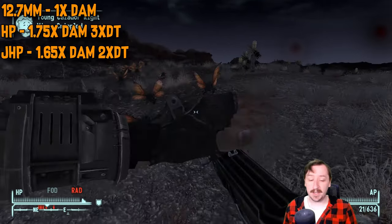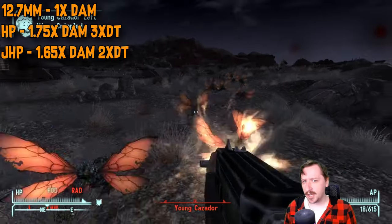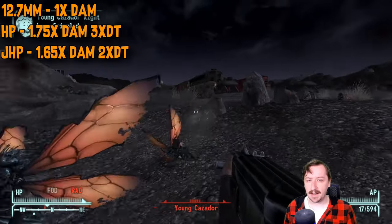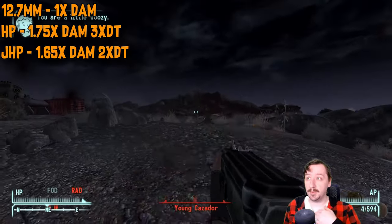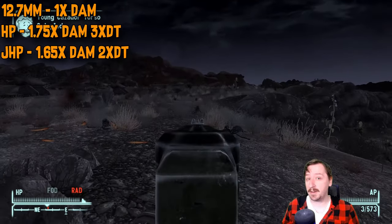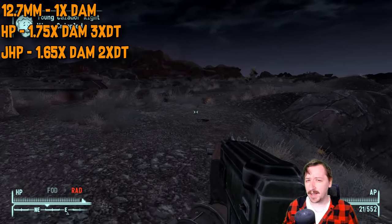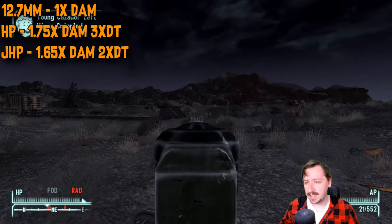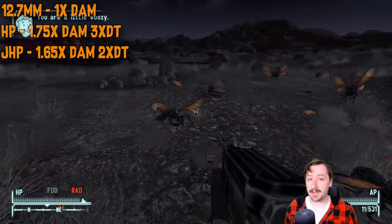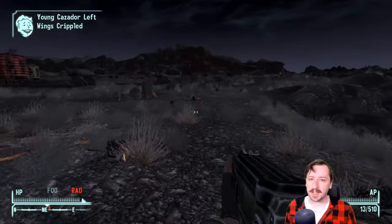And then there are the unique craftable rounds — the Jacketed Hollow Points. These are basically the same as the 9mm Jacketed Hollow Points; you get them from the Hand Loader perk and make them at a reloading bench. These give more damage but also give the enemy more armor — not nearly as much as regular hollow points, which give three times the armor. This one only gives two times. It also only gives 65% more damage rather than the 75% of regular hollow points, but that's still quite high. And these are much easier to make since you craft them from standard rounds, so if you have an excess you can convert them — that's usually what I do.